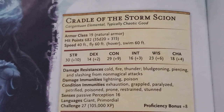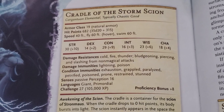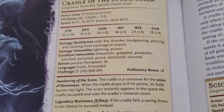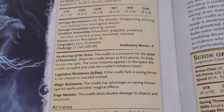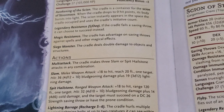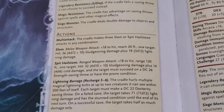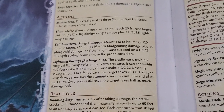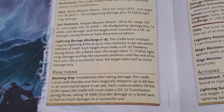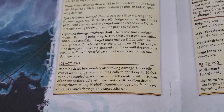Looking at the stat block, it's a gargantuan elemental with 682 hit points, 40-foot movement, 60-foot flying, and swimming. It's also CR 27, which is kind of crazy. When it dies, it awakens the storm giant. It has legendary resistance, magic resistance, and siege weapon traits. Its slam attack deals 40d10 plus 10 damage, and it has lightning barrage and a booming step that allows it to teleport — kind of crazy, kind of cool.